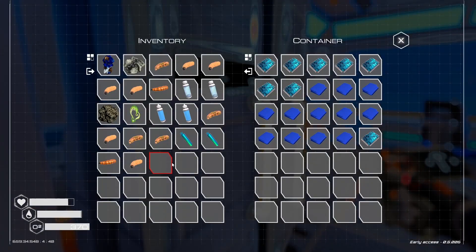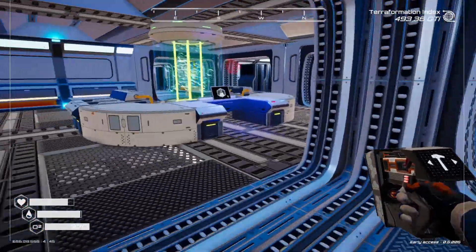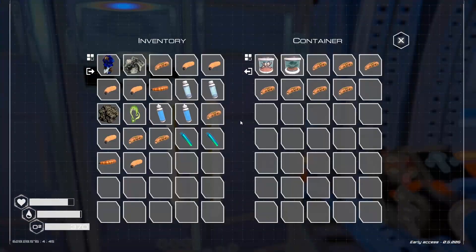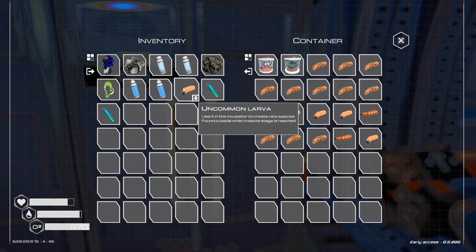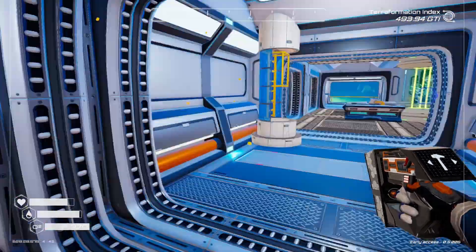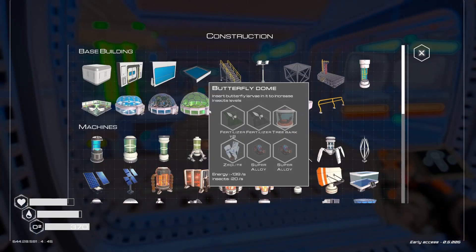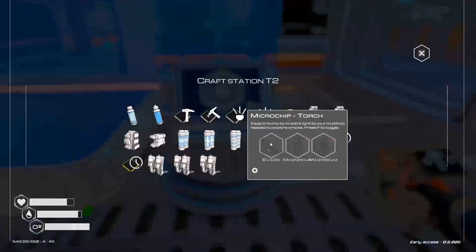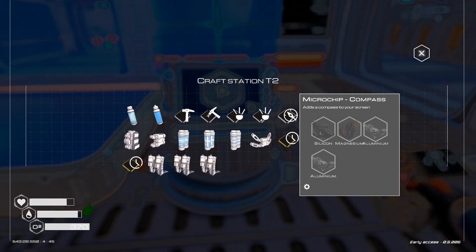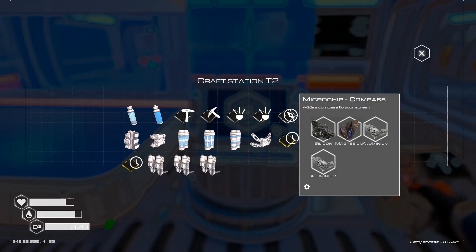I'll put this away for now. I'm going to put these larva things in here — I just wanted to get the bees going. We could shift-click or control-click, maybe. I grabbed some methane thinking I'd need them. We'll put those in there. What is that screen for the compass? We need the microchip thing. Let's check that out — silicon, magnesium, and two aluminum. Microchip compass. Iron and silicon. I should have a screen now.